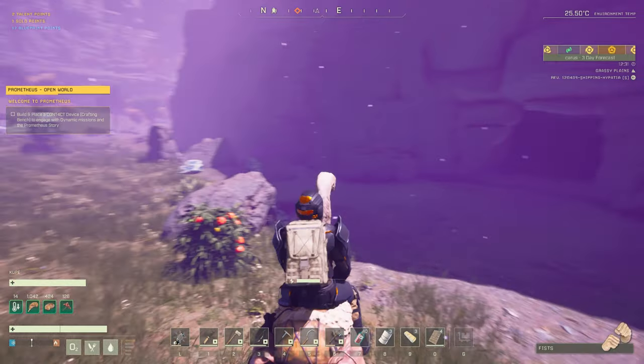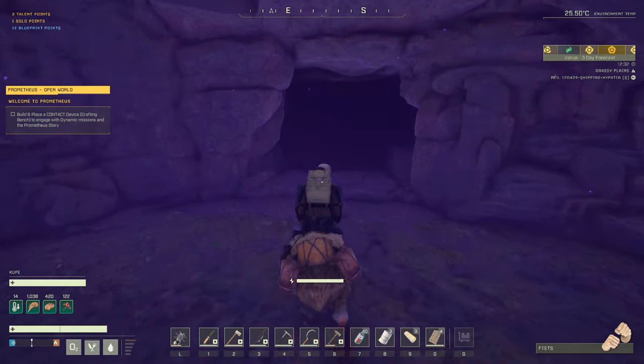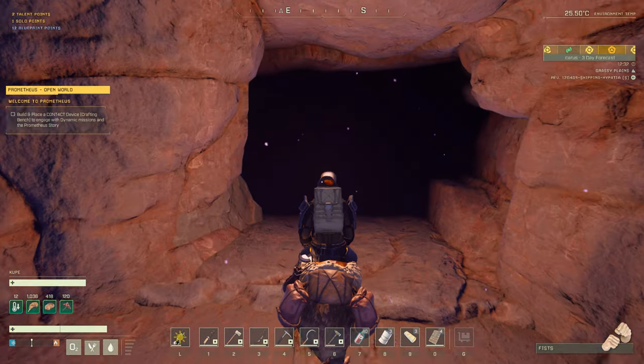Okay, so we've made it back to the drop pod, and I see that there is indeed a cave exactly right next to our drop pod. So let's get in here, take care of the worms, and get to mining.